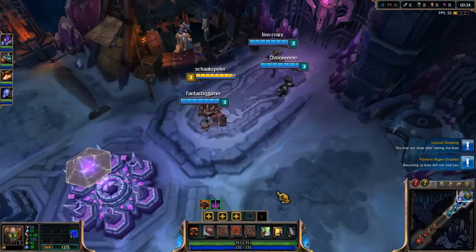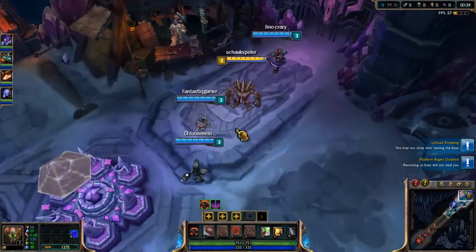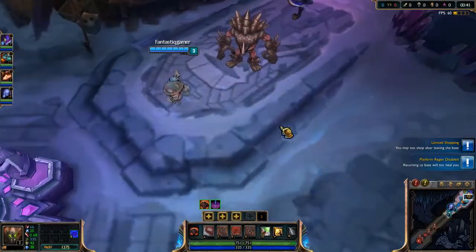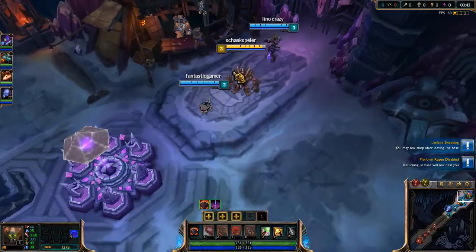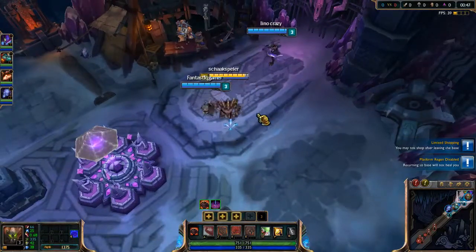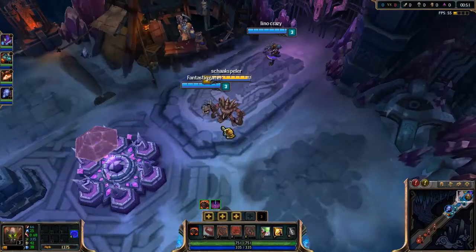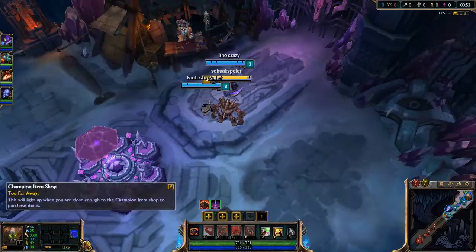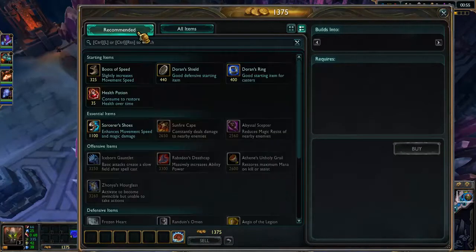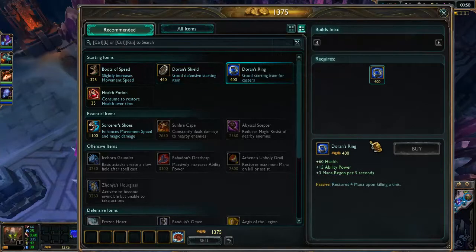So it's ARAM — all random, all mid — and I was the unlucky guy to get this Rocky Mountain, I should call him, which listens to the name of Malphite. We're gonna play this guy and to be fully honest it's my first time playing Malphite. I don't really know what to buy on him. I know you have to go tanky on him but we're just gonna play the recommended items I suppose.